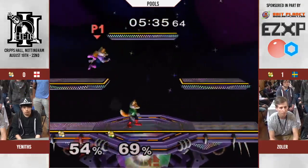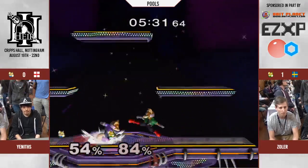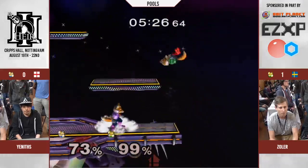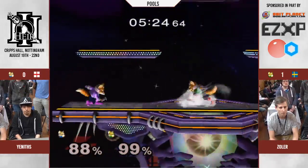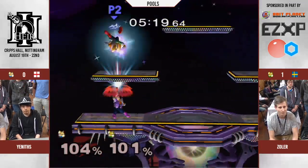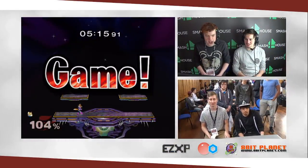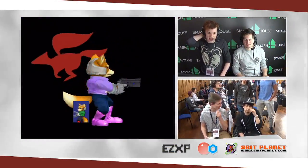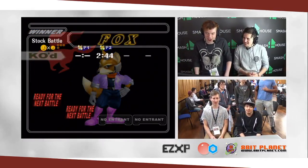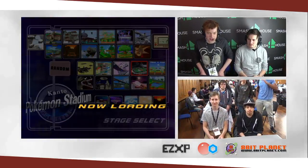Reads the tech roll back in. Yenifs gets the back air — crouch cancelled down tilt. Don't quite know what he's going for, got that wavelength there. And Yenifs takes the game! A lot of mistakes there from Zola, but Yenifs taking a game — gotta take what you can get. Especially against these Foxes — consistency is key. As Fox, my goodness.